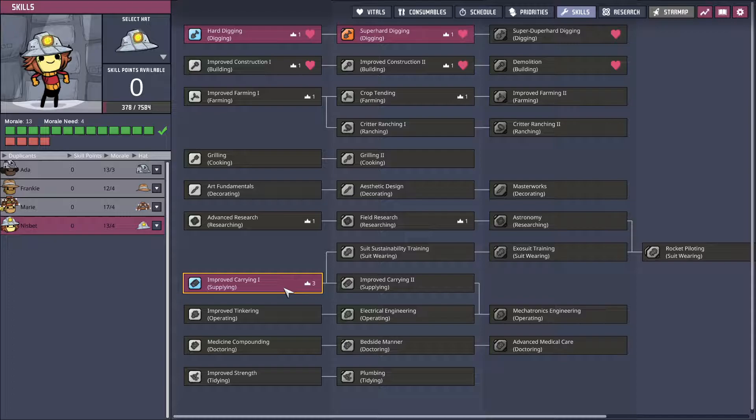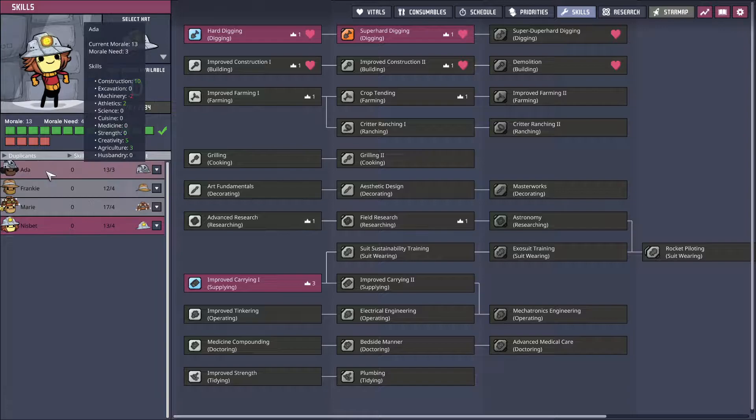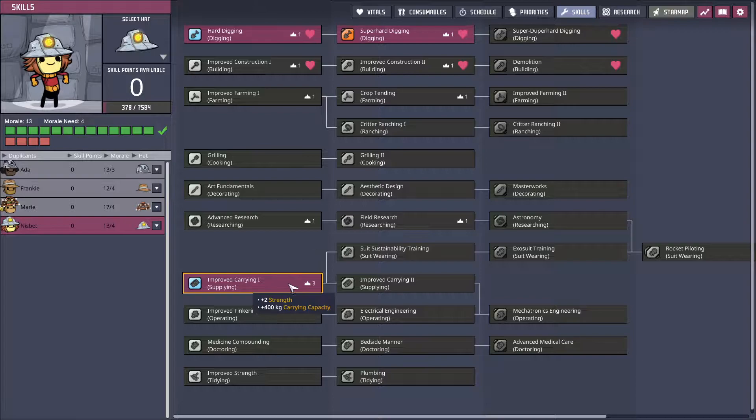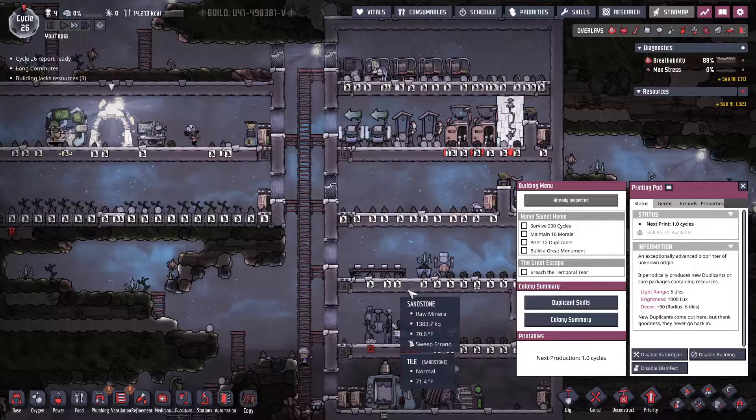Another skill point - again I think I might do improved carrying and then go down the construction branch, or we can go further down into the super hard digging. But we're not really at diamond and obsidian yet, so not super concerned about that. This means when she does carry stuff, especially supplying construction, she can do it in fewer trips.